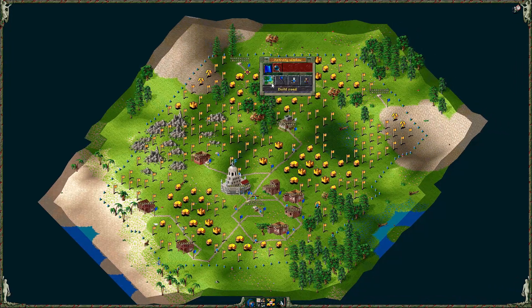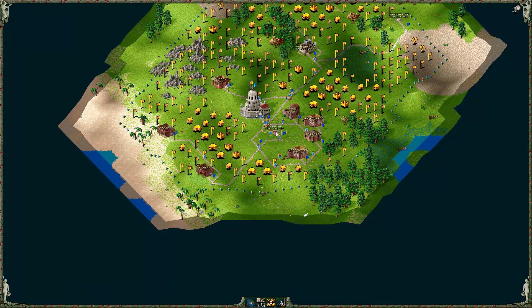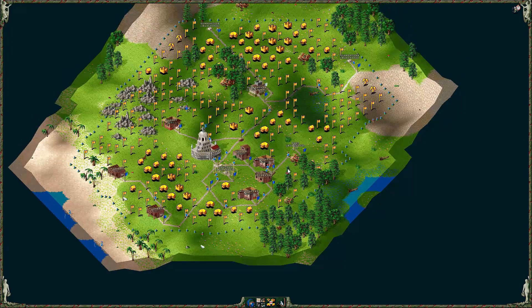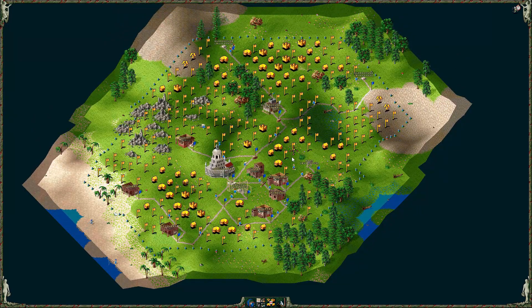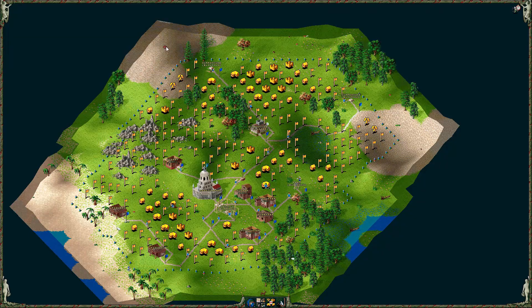So we're going to expand up here — guardhouse, guardhouse — connect them back over here. A fishery should be going in a minute. There's quite a lot of animals, this hunter will be going for a while. Got a sawmill down. I should do a farm as well. The key with farms is you want to give them a nice big area. You ideally don't want to build it right next to a forester either, but it'll be fine.